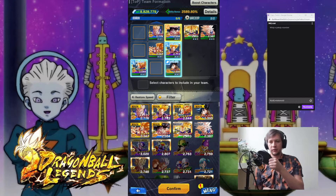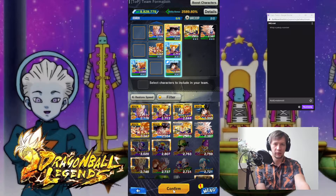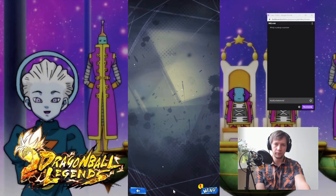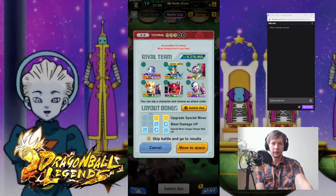I will find it some other time maybe. And if not, oh well. So this is the layout. I don't want to pick green characters at the moment, and I want to have two purple units.